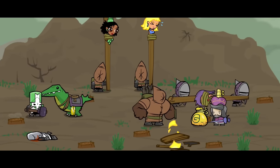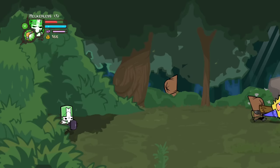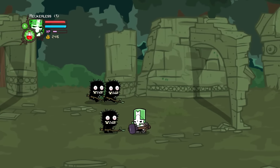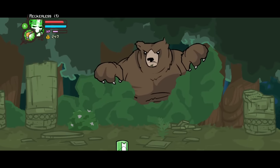Following the trail of the princesses, they see a guy and his soldiers take one. So the knights follow and end up in a forest. Whilst fighting their way through, the knights come across weird creatures that live deep in the trees — called trolls. Whilst going through the forest, the knights cannot help but notice a large thud nearby, causing the local wildlife to be terrified.